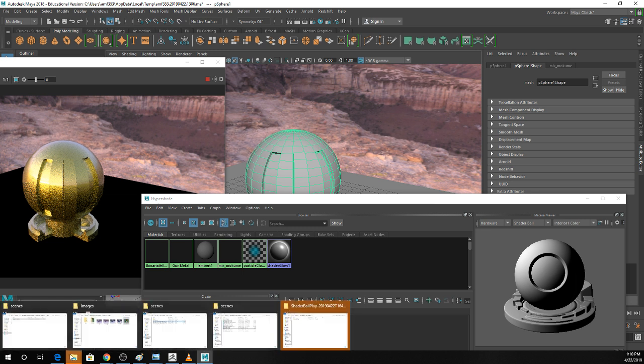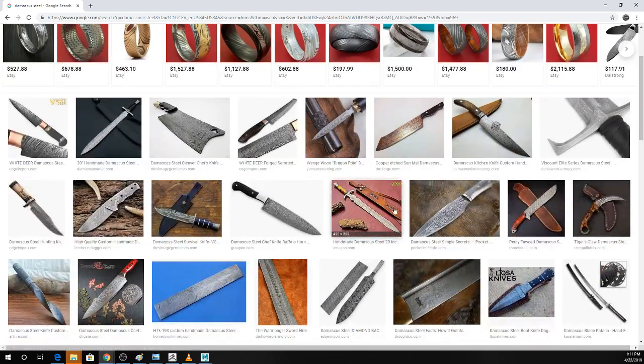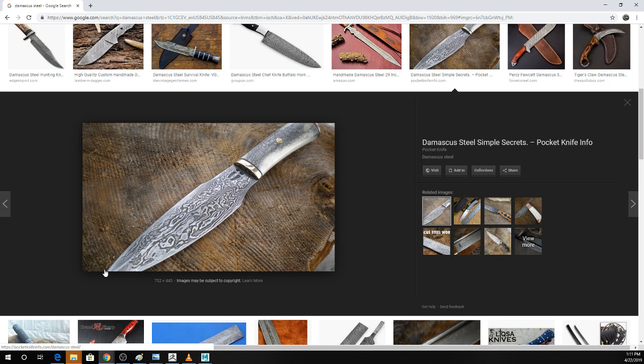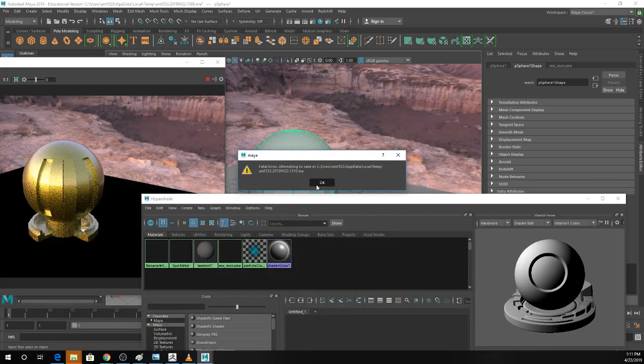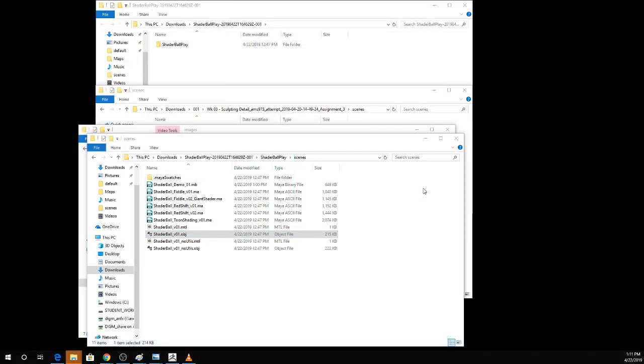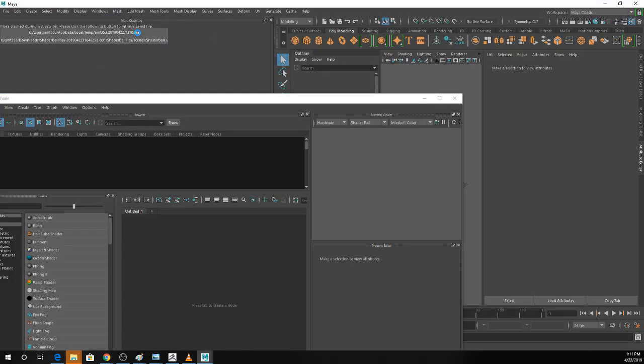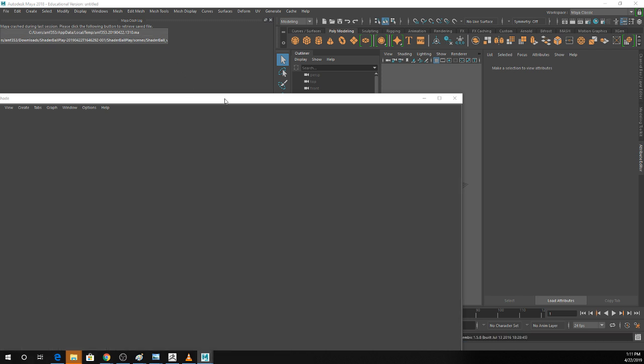Have you guys ever seen Damascus steel? There's a similar technique in polymer clay. You can actually do something kind of similar with a ramp shader. If you set it to two different colors, turn the interpolation down to zero or none so it's just a hard line between your colors, you can make really trippy textures.